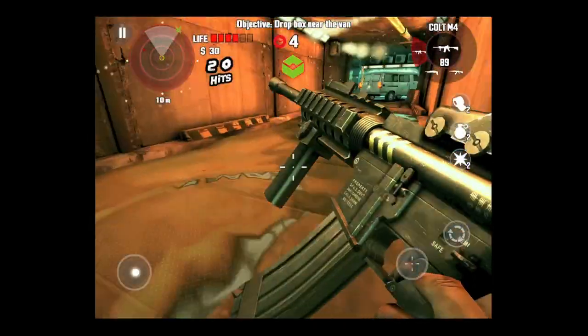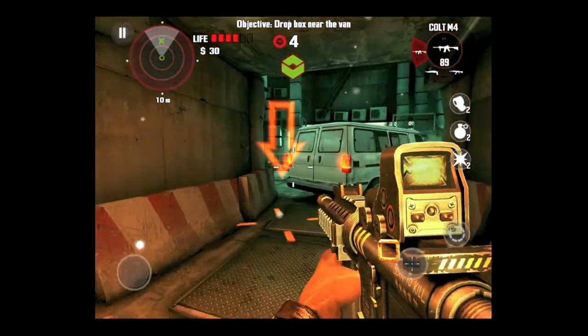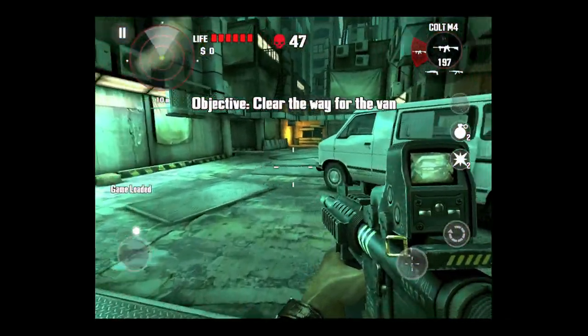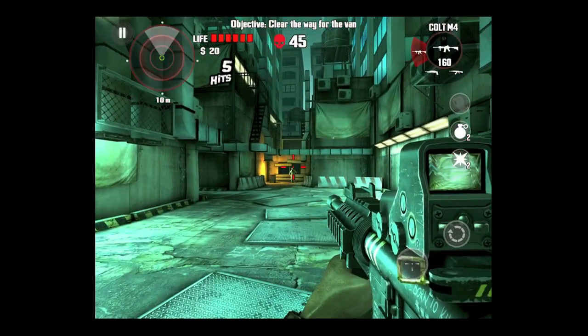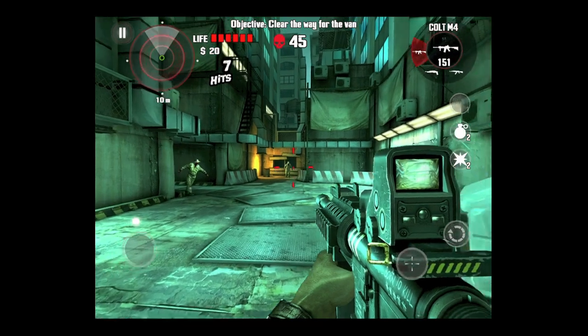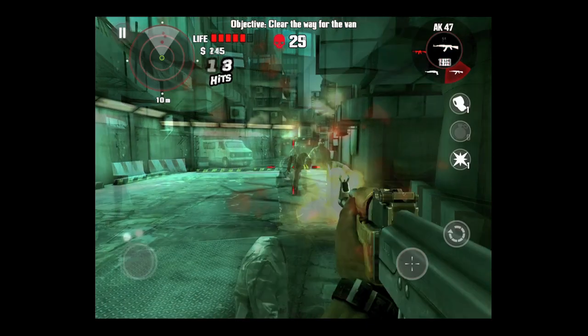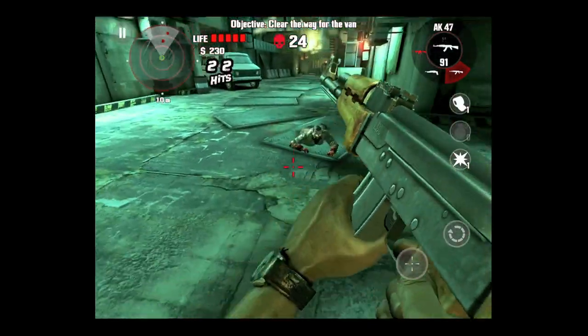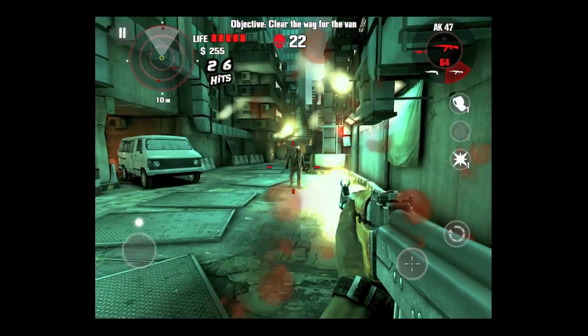Take their heads off with the Colt M4 here. Level up or upgrade that gun and it becomes very powerful — it's great at taking heads out from long distance. The heads come off from long distance, which is quite nice. If you want total carnage though, just upgrade your AK-47. Get close and make sure you shoot those guys on the ground — they will bite your ankles.